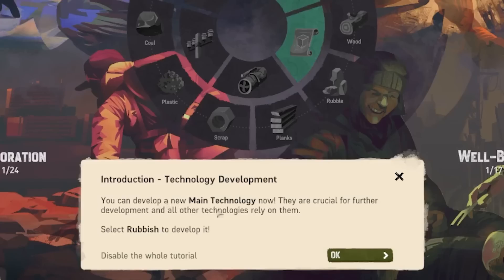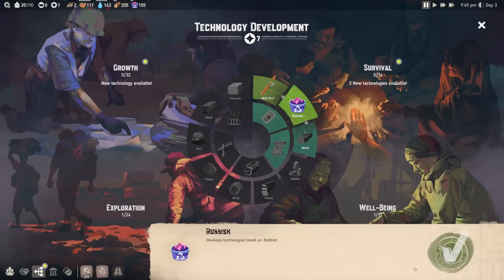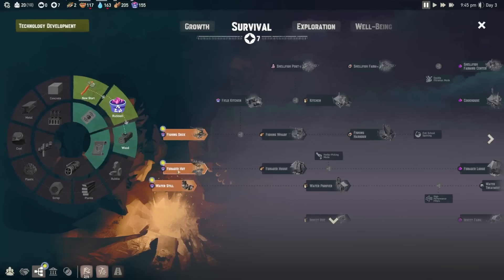We can develop a new main technology — they're crucial for further development. Select rubbish and develop it. I'm not really sure what this is about — it develops technologies based on rubbish, so I'm assuming we can gather those bigger ones now. Then we go into wood, rubble, so this is slowly going into more complex things. That unlocked a lot of things: forager hut, water still, and fishing dock — everything that I wanted.